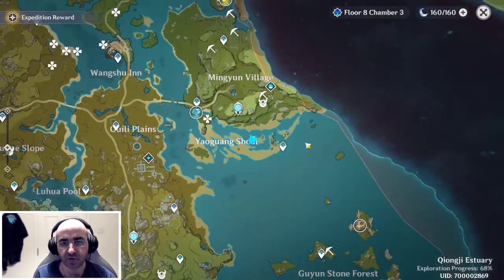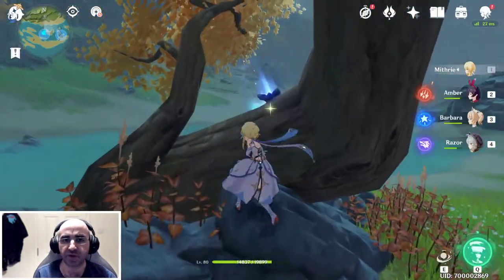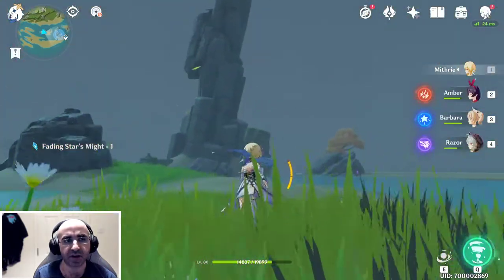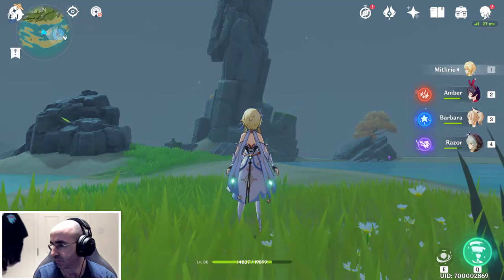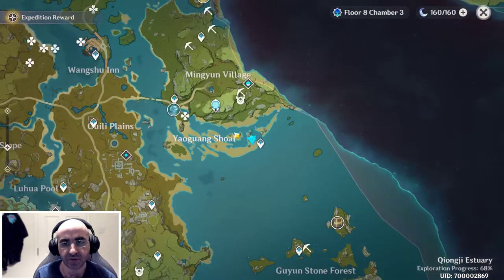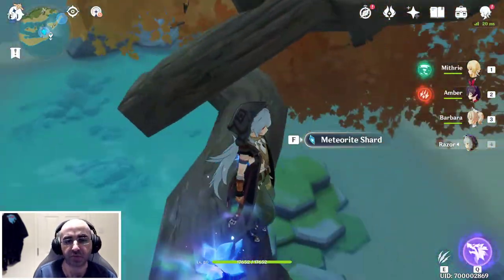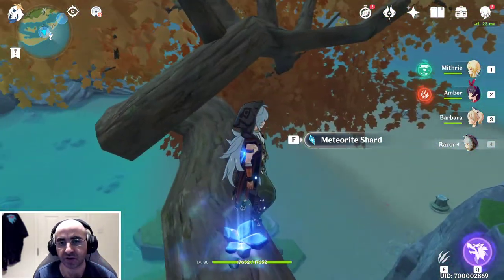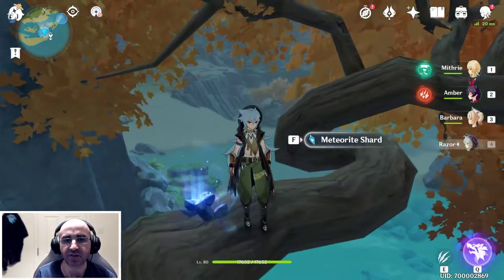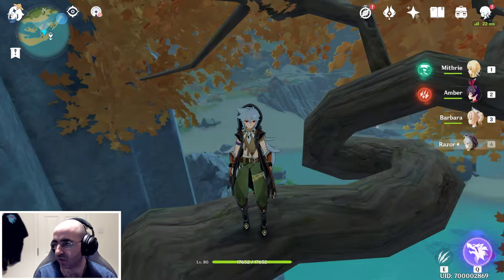Here we are at this part of the map. We jump into this tree. Now heading east. We are now here on the map with this big rock — from where the teleport stone is, just come a little bit north, then climb up this tree. You'll spot it near the ground — it's not at the very top. Now heading northeast.